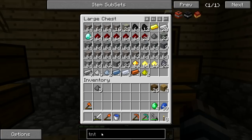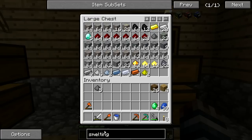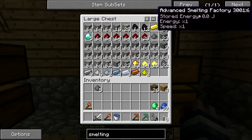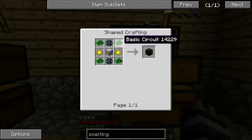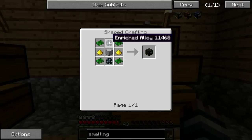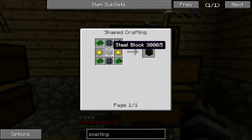The first thing we want to make is a metallurgic infuser — actually, let's make the smelting factory first. There are three types if you remember from last season. There's the basic smelting factory, which is what I'm going to make first, and these are the upgrades. We're going to need some basic circuits, gold dust, enriched alloys, and some steel blocks. Let's make some steel.